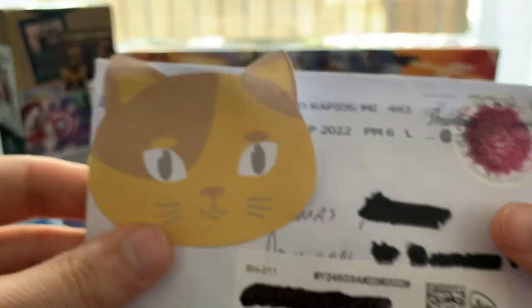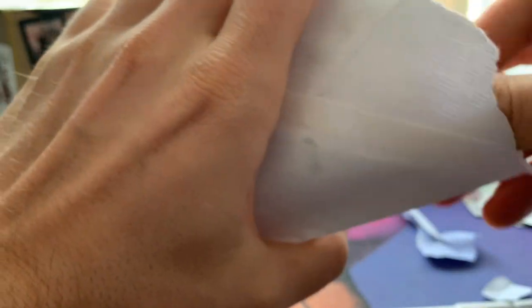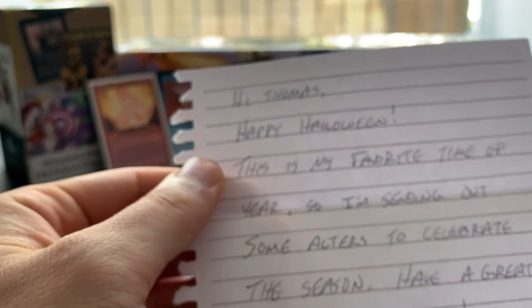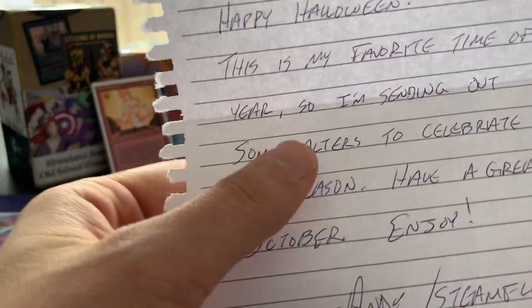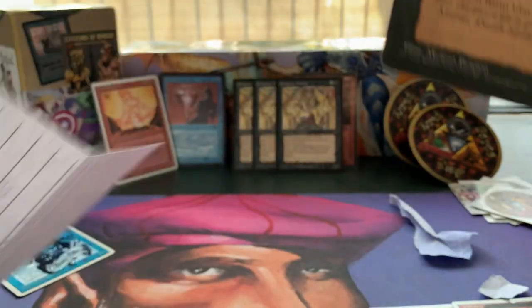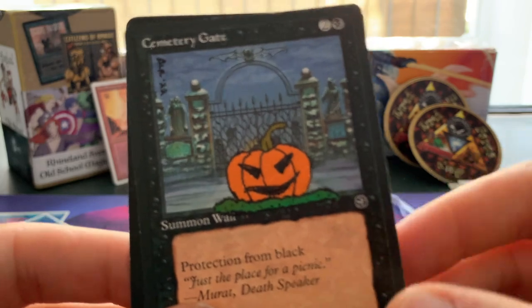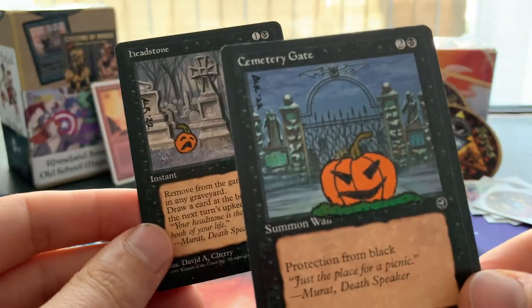Now for our last envelope from Andy in the States. I have no idea what he sent my way. It could be a tournament card — you guys tend to send each other tournament cards. There's also a letter in here. It reads: 'Hi Thomas, Happy Halloween! This is my favorite time of year, so I'm sending out some altars to celebrate the season. Have a great October. Enjoy!' We've got a Headstone and a Cemetery Gate — that is so sweet! Andy is just a fun guy who loves making alters and sending stuff out to everybody.